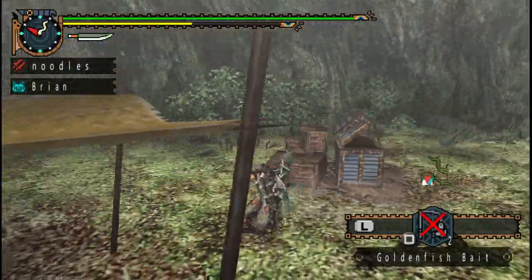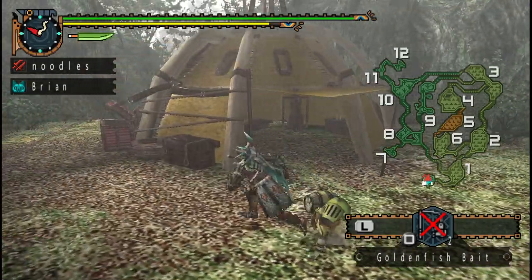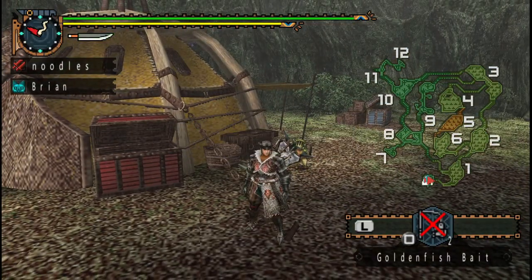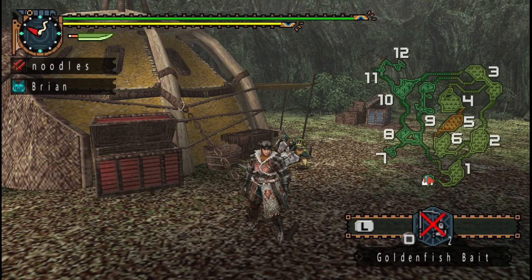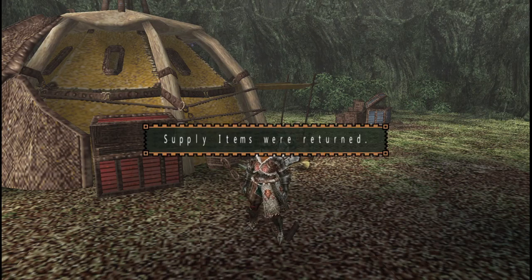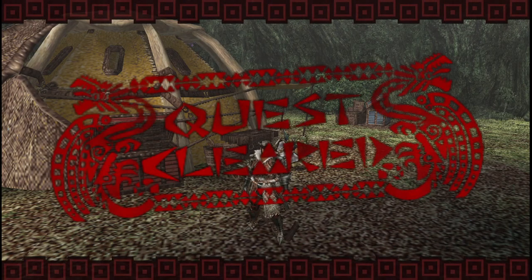Once you're done, you just pick up the paw pass, turn that in. Real simple — you get the golden fish bait, you bring extra to make more, catch as much golden fish as you desire, 500 per pop, it's real easy money. It's a real simple grind, you don't got to go far. You start in the area you need to farm in and go in and out. Anyway guys, thanks for checking out the video. This is ProfNoodles here — if you like Monster Hunter, check out any of the other videos on my channel. Have a good one.